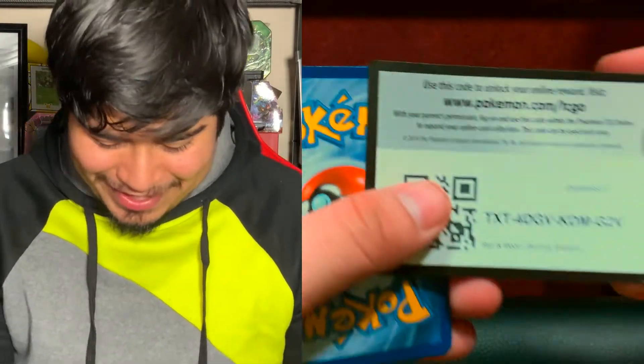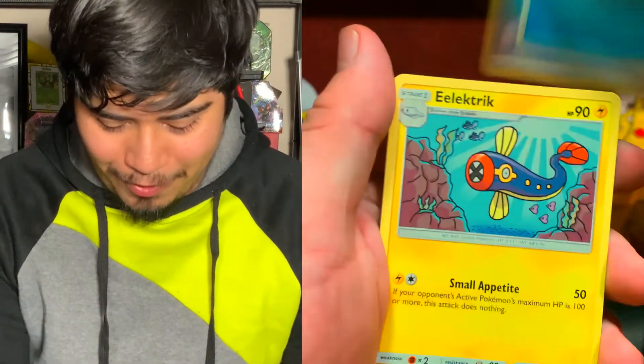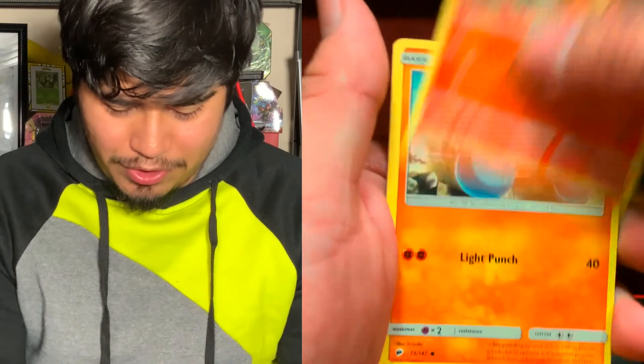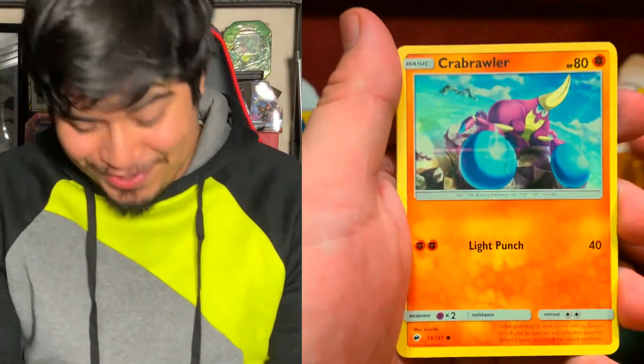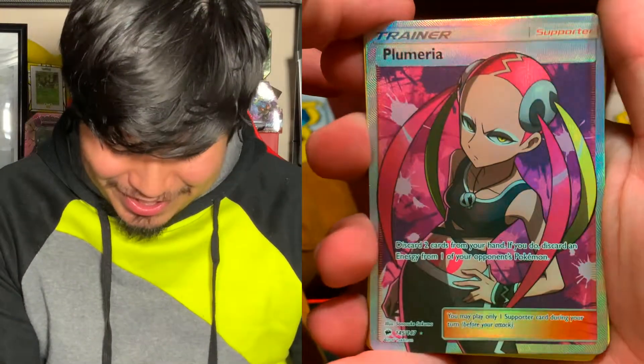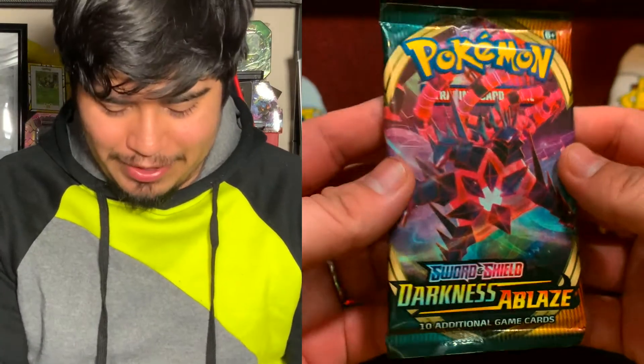Burning Shadows — hopeful to go for the chase in this pack but there's still a very minimal chance. We got a water energy, electric, Bouffalant, Salandit, Rolts, Alolan Grimer, Sneasel, Charmander — the holographic we just got from McDonald's, Carbink, Wimpod reverse holo, and the rare is — our luck is starting to change! We got a Plumeria full art! Not a secret rare but a full art will do just fine.